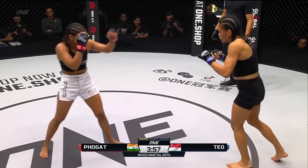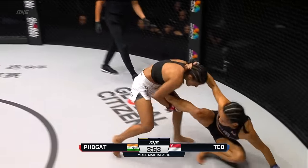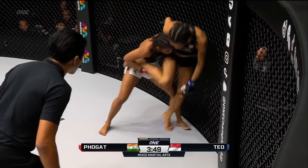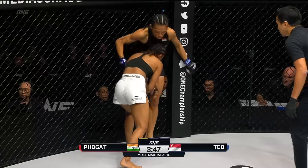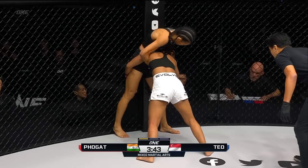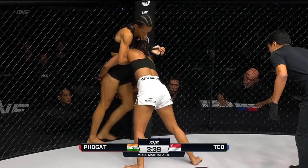Takes the outside thigh kick. High kick there from Tiffany. Double jab right hand shoots in — low single here. Can she keep Tiffany down? Tiffany back on her feet. Ritu keeping a hold of the leg now, switches to a double. Good takedown showcased by Ritu. Tiffany was able to pop right back up — good defense showcased so far.